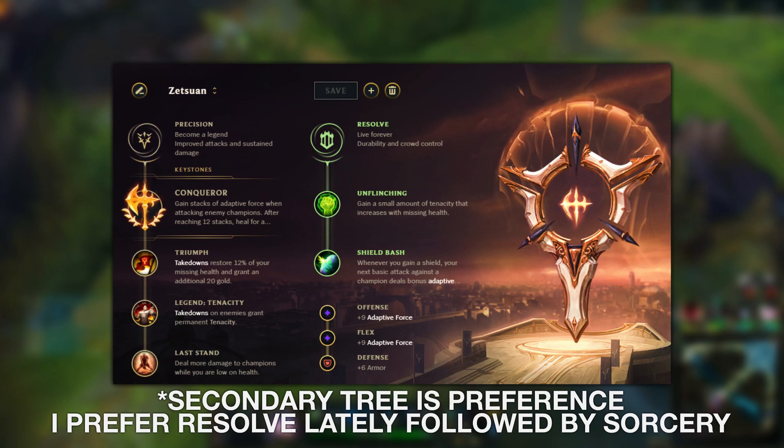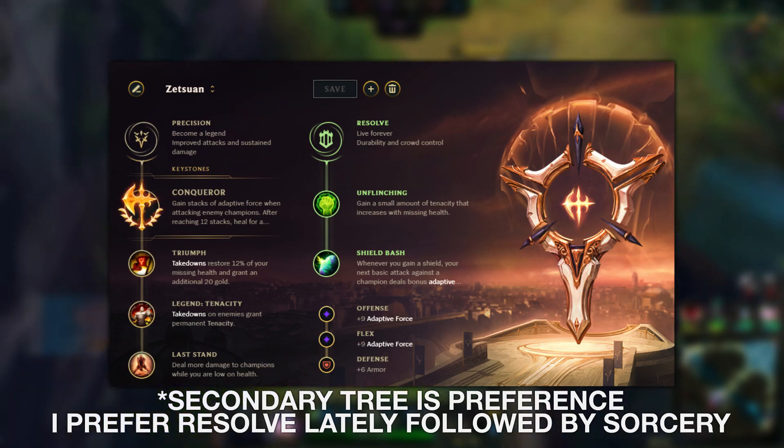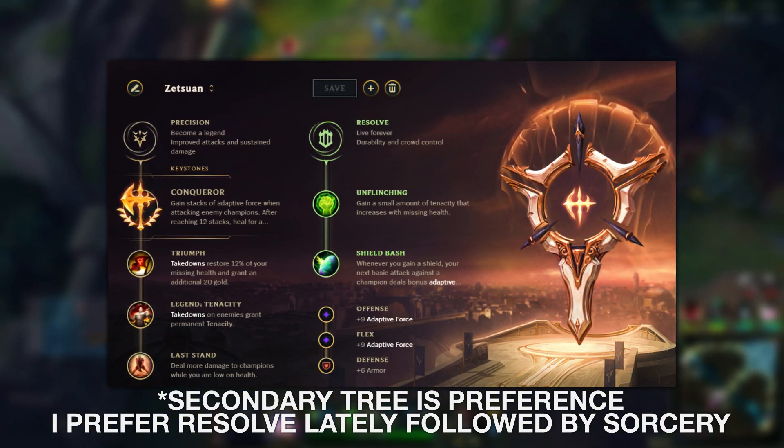The secondary focus is your first shard — always opt for adaptive or CDR shard. Again, attack speed isn't necessary and the other two shards give extremely good stats on Riven.